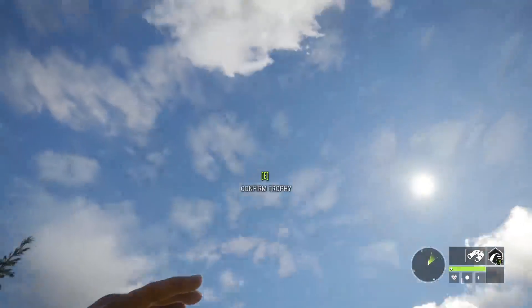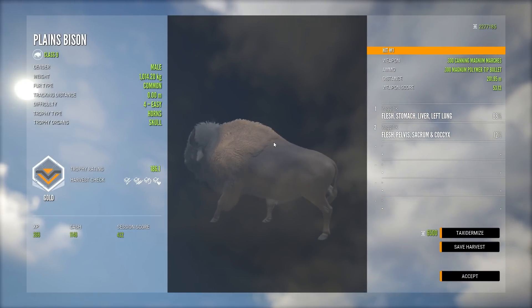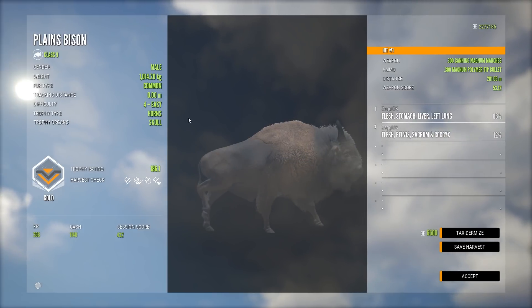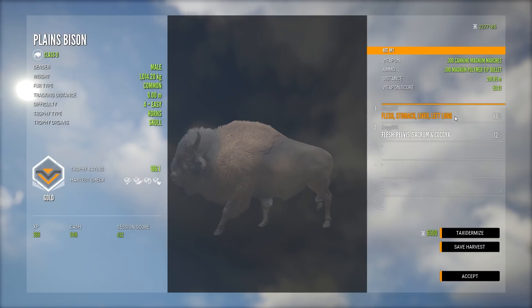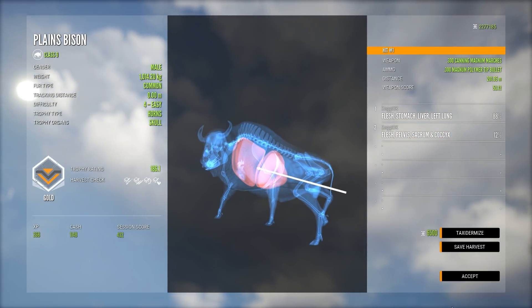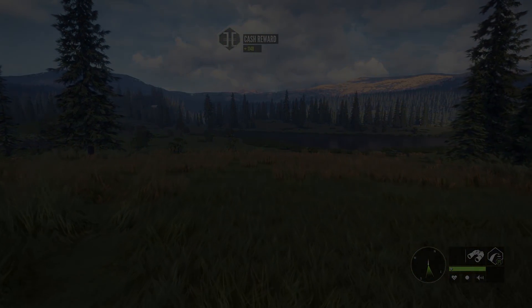Let's just pick him up and see how big he is. 186 — not that much bigger than the biggest of the small ones we had, but it was the biggest bison. 200 meters out. Liver and left lung on that shot — not a bad shot at all. But that is it for this one. Thank you so very much for watching.